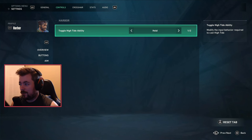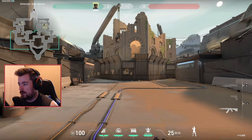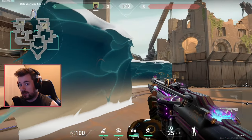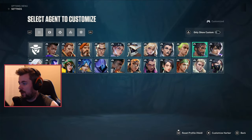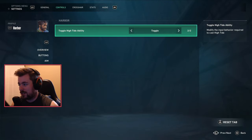Under Harbor's profile, I now have an option to set High Tide to hold or toggle. On hold, I launch my High Tide and I have to hold it to curve it. But if I let go, it will only go straight like this.